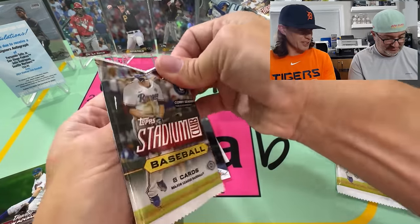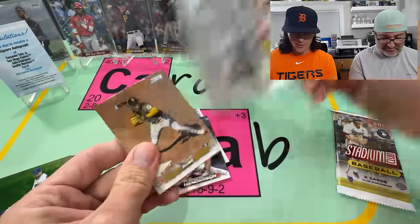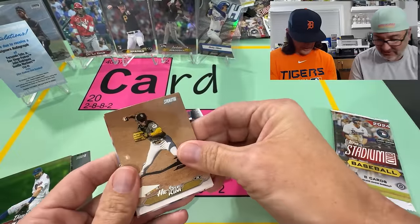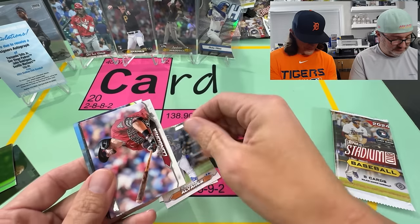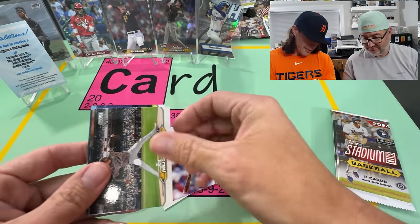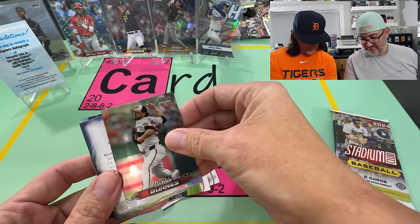I still should have at least the numbered card out here. Last Pack Magic. Hassan Kim — I like him. Come on! Chrome, and that's a refractor of Corbin Burns.